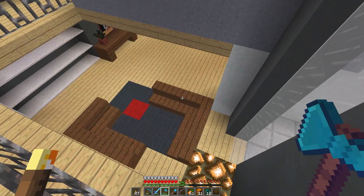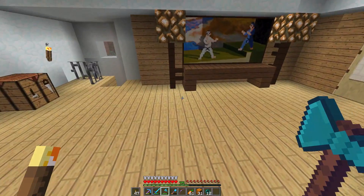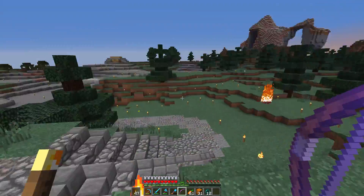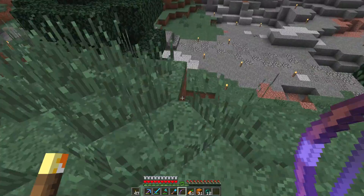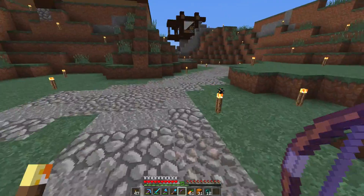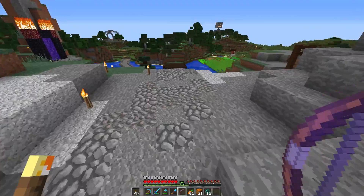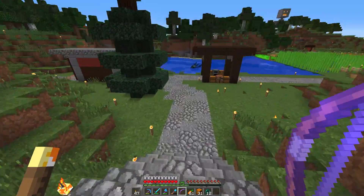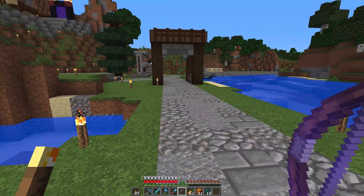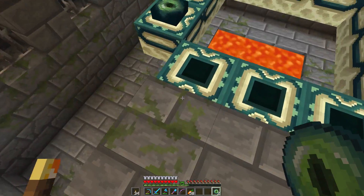I do have ender pearls and a whole bunch of stuff in my inventory, so today I'm going to be tackling the Ender Dragon. Unfortunately I don't have anyone to do that with right now — everyone's at work. But I found the end portal all the way over in the desert and I'm just going to do it by myself, since you can respawn the dragon now. That way we can get started on our End farms, get some elytras, and fly around the server.